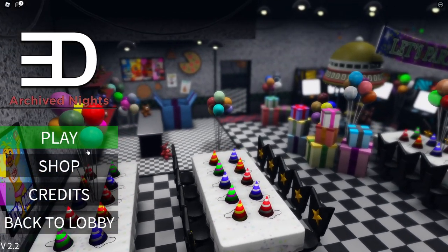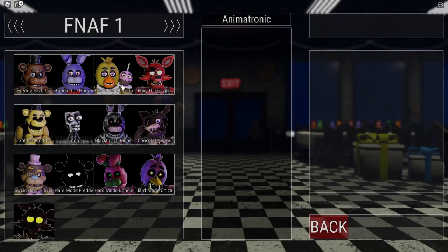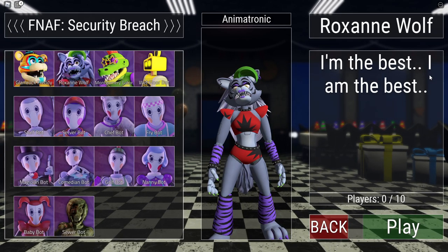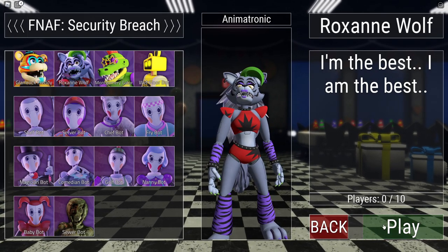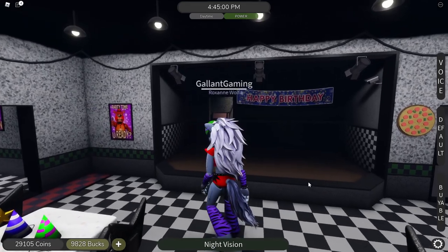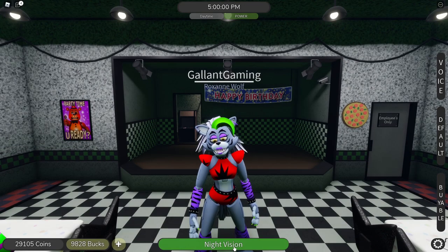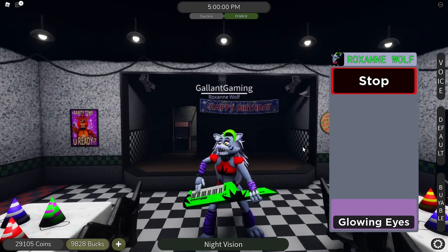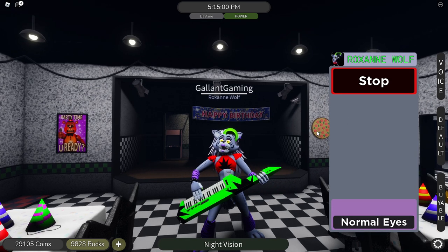Now let's move on to the final new animatronic of this update, the one we've all been waiting for — Roxanne Wolf. "I'm the best. I am the best." And there she is right there, her nose held high looking down on us. Very detailed, as are the other Security Breach animatronics. We have night vision — as with all the animatronics — and we have a Perform. Very nice, bust out the keytar. And then we have glowing eyes as well to make it even better.